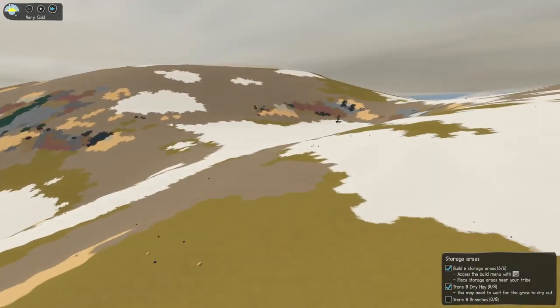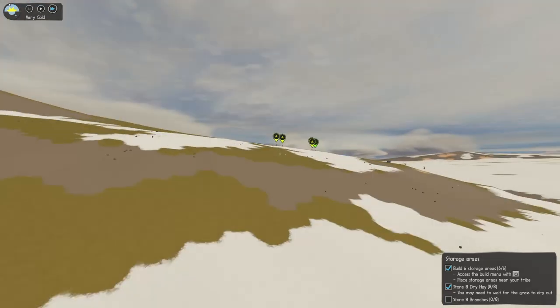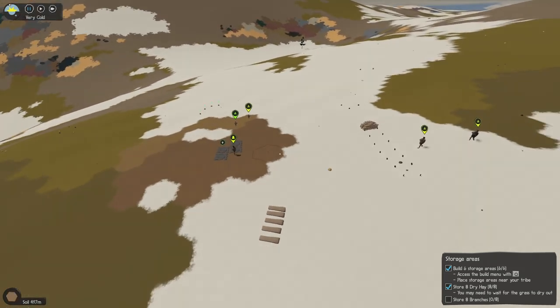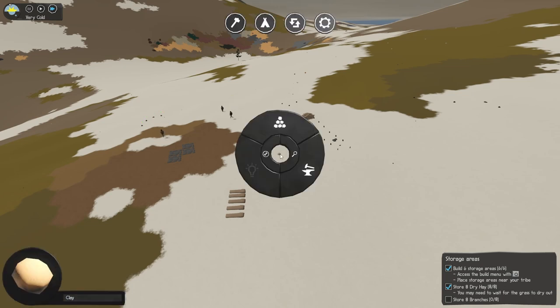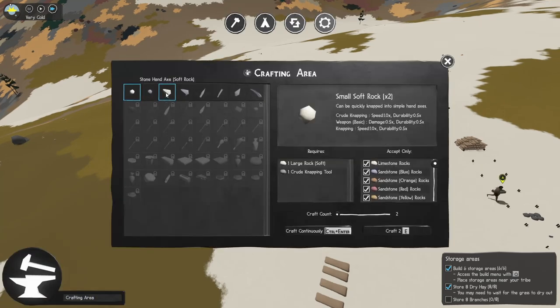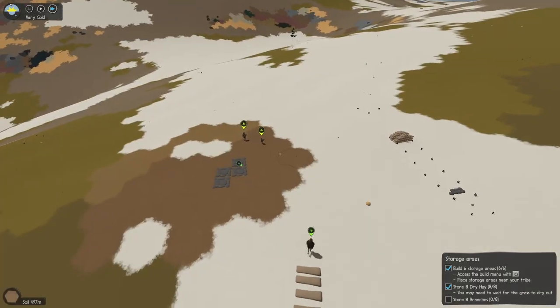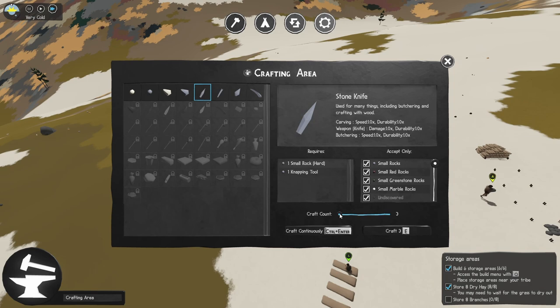There's a big herd of alpacas over here — can't hunt them yet. Sandstone. Alright, let's start building some tools. Let's craft an axe — craft three of them. Then let's craft a stone knife — craft three of them.